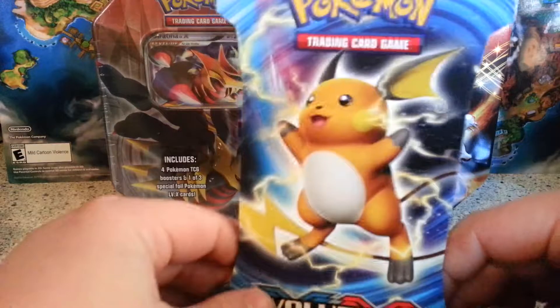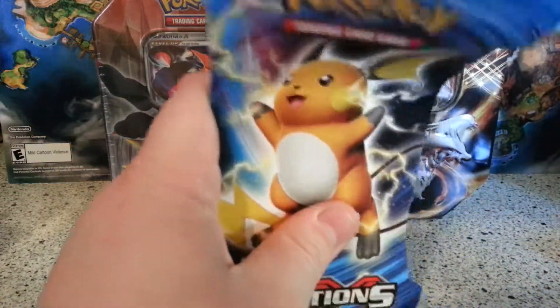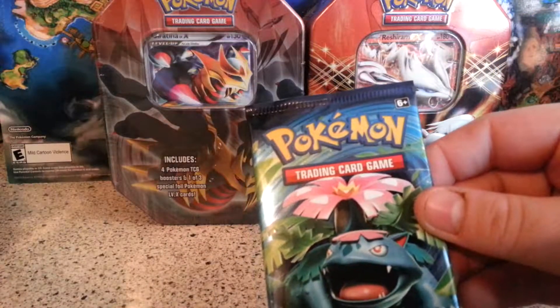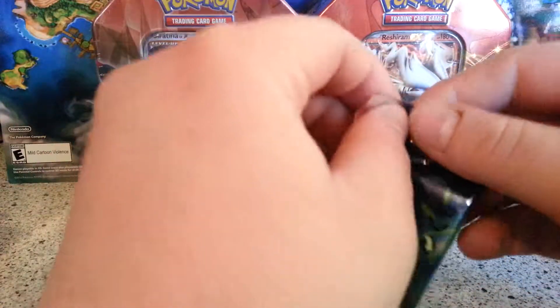Today I have for you guys this pack of Evolutions. So without further ado, let's rip it open and hopefully we get something good. Venusaur, you've never failed me before, so don't fail me now. Please Venusaur, give me base set Charizard reprint. Or Mega Charizard full art. Please, just give me something.